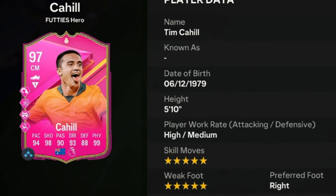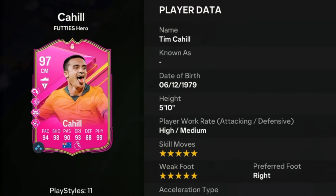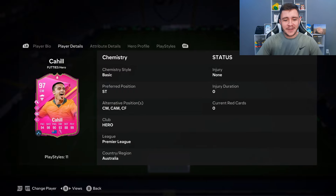Cahill is a 97-rated card. He has high-medium work rates, is right-footed with five-star skill moves and five-star weak foot. We do see a lot of versatility with the card — he can play striker, center mid, center attacking mid, and center forward positions.